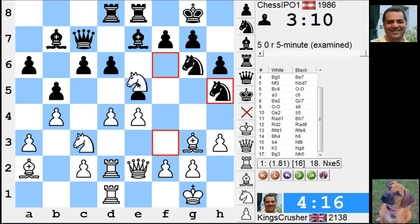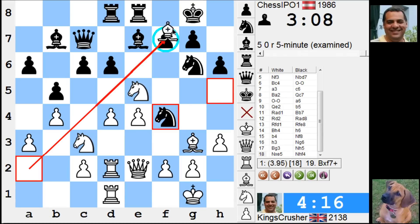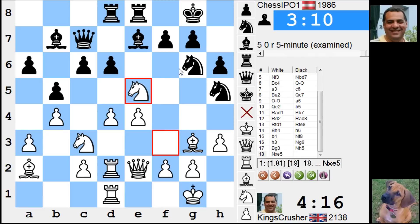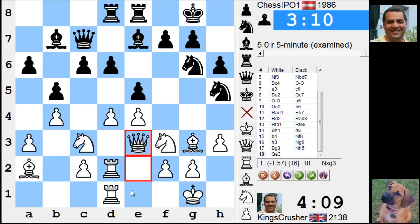Oh hang on — knight e5! Why is this possible? Bishop f7 — check! Check — amazing! I could have done knight e5, I was mentioning it, and it's actually possible here. That would have saved a lot of grief. Check, king h8, there's knight g6 — all this grief for nothing in this game. Knight e5 — I didn't calculate that. I didn't see bishop f7. I thought my queen was moving and then e5 was simply being lost.